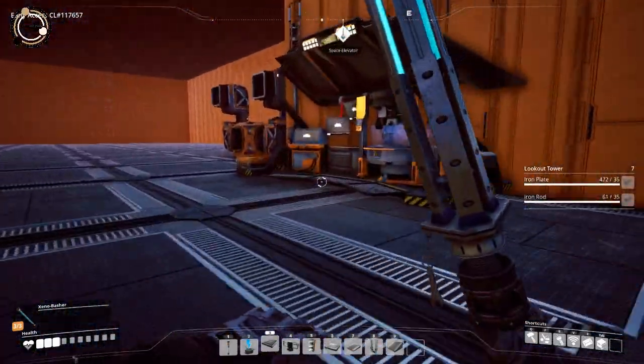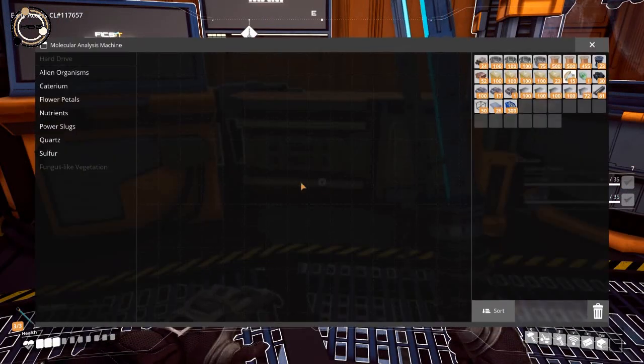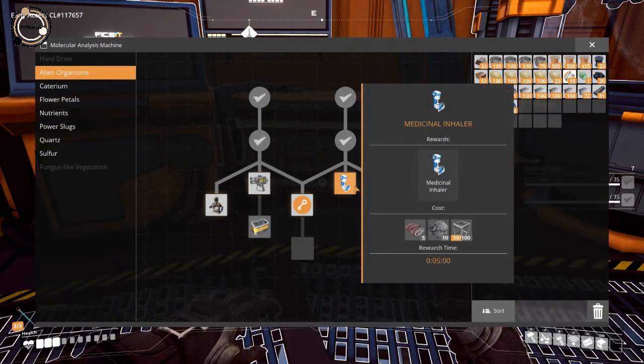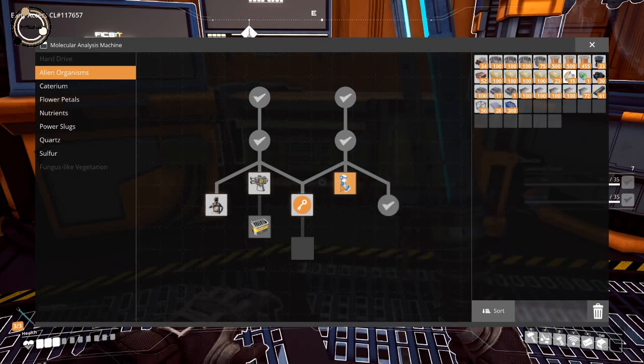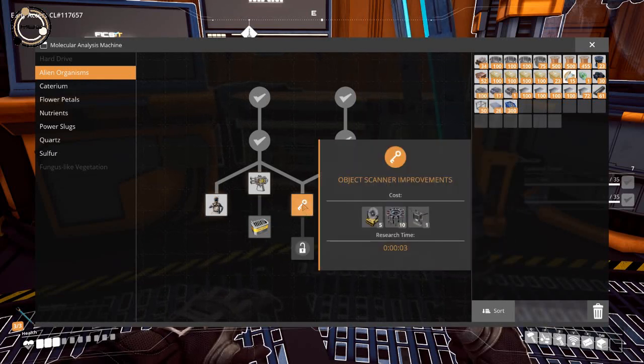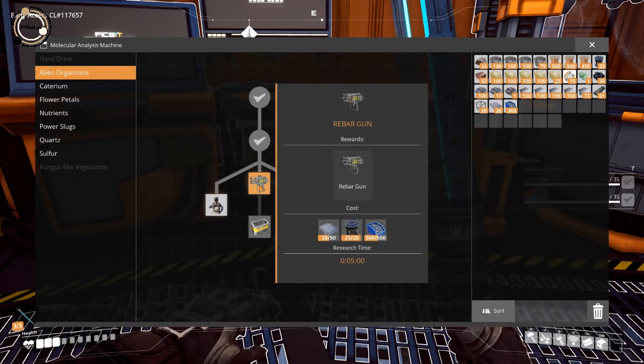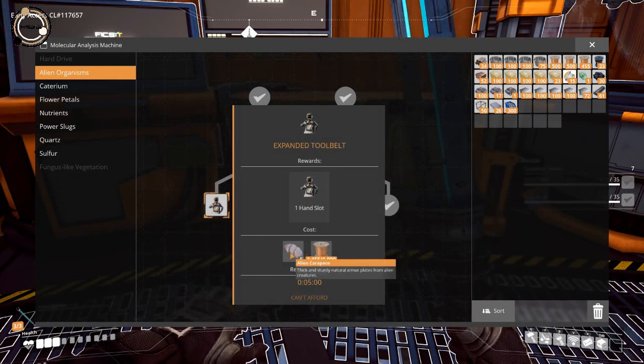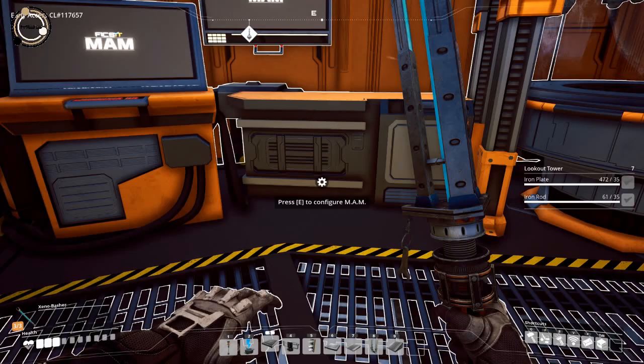Right here we've got the MAM — got a little more research, but not that much. I'm looking into this one now. I haven't come across any mycelia, but we're getting some modular frames constructed, so that's not far off. I need to do the setup for stators. I'm not really bothered about the rebar gun, but this one could be cool. We can actually unlock that because we've got a few alien carapaces. It's going to take 5 minutes.